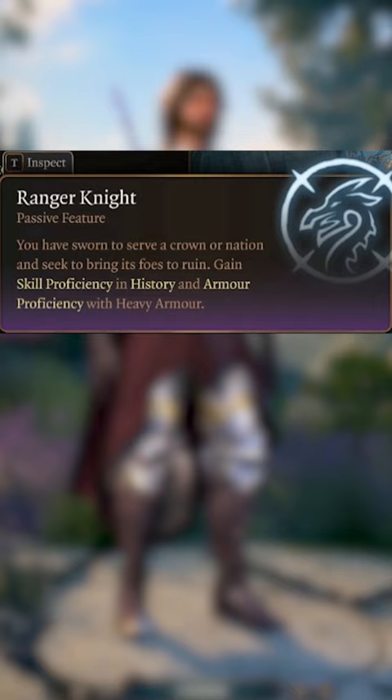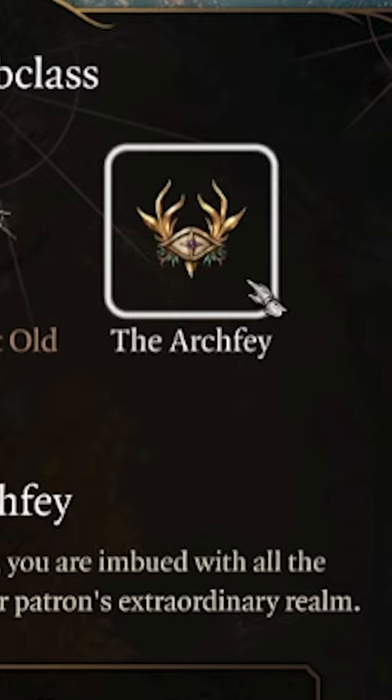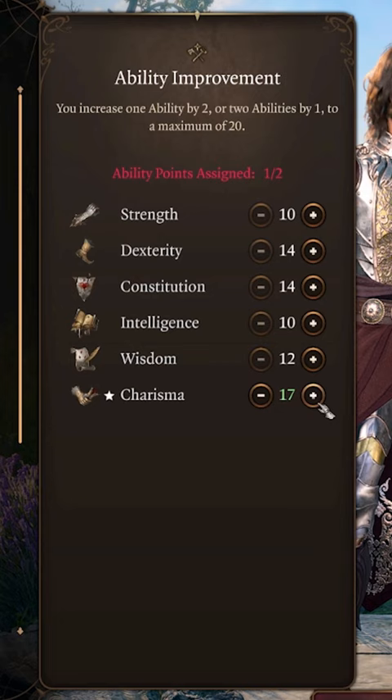Embrace Calibrimbor as your patron by going Archfey Warlock, grabbing Expeditious Retreat and Eldritch Blast. Then pick Pact of the Blade and increase your Charisma by two with an ASI.